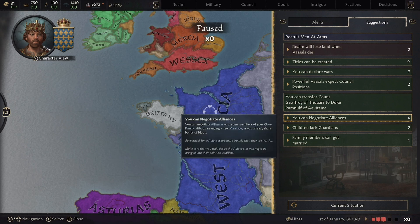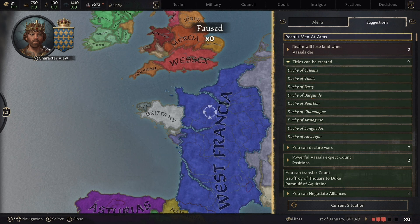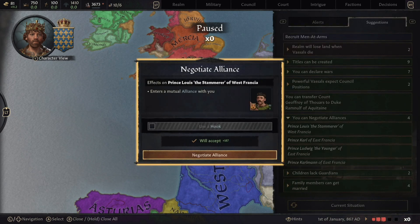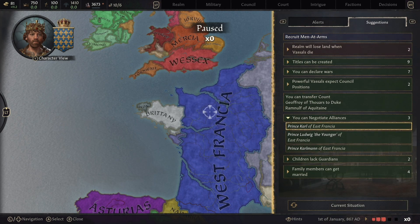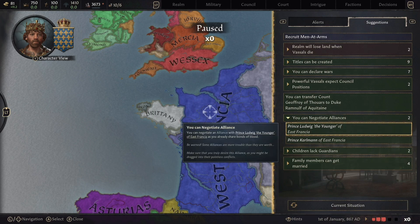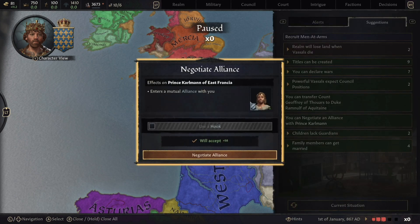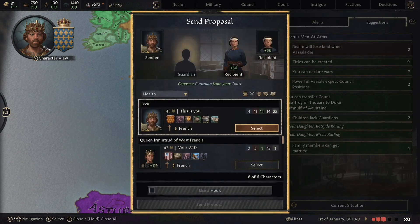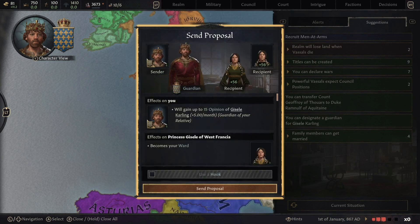Creating titles is a different video, so I'll avoid that for now — it's probably not something you want to do when you first start. But for instance, making alliances is a great idea. It also tells us we have children without guardians — making sure your kids have guardians is really important because you can teach them extra things, and they can inherit different traits and skills based on who their guardian actually is.